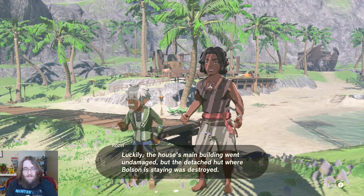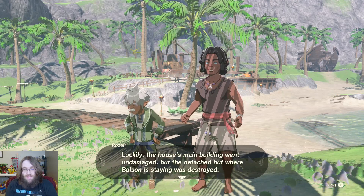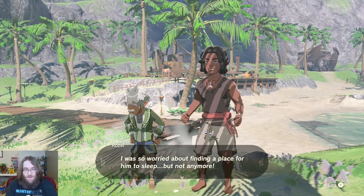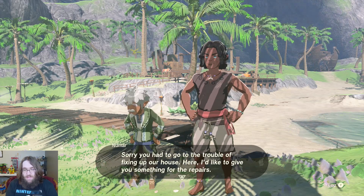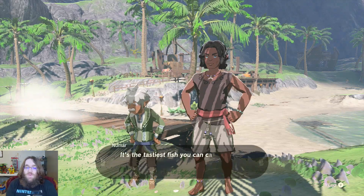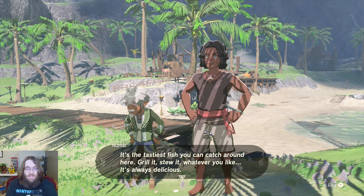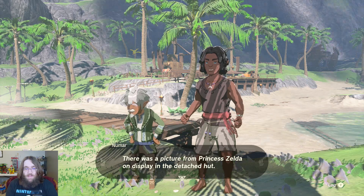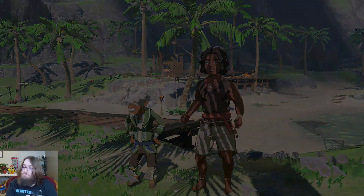Wow, it's exactly how it was before. Luckily the house's main building went undamaged, but the detached hut where Bolson was staying was destroyed. Sorry you had to go to the trouble of fixing up our house — I'd like to give you something for the repairs. Ooh, armored porgy! It's the tastiest fish you can catch around here. There was also something from Princess Zelda on display in the detached hut — quick, let's make sure it's not damaged.